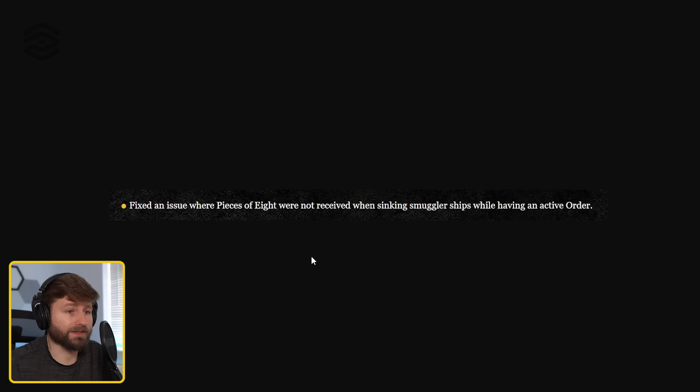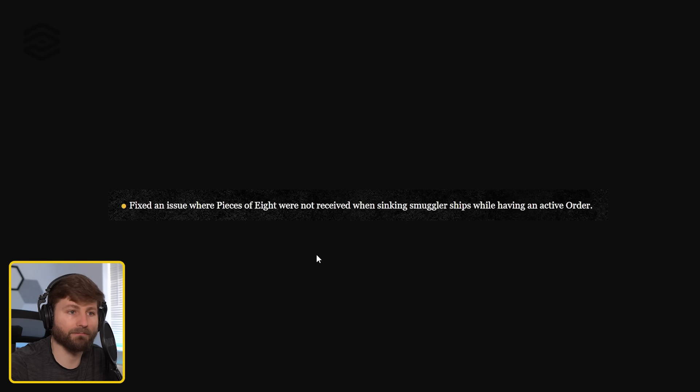From some comments on previous videos, players were not getting pieces of eight when they would sink a merchant ship doing a delivery order — trying to deliver helm mats for pieces of eight and getting nothing. That was actually a bug. Hopefully you'll now be able to get those pieces of eight when you sink it, so don't waste your silver paying them.